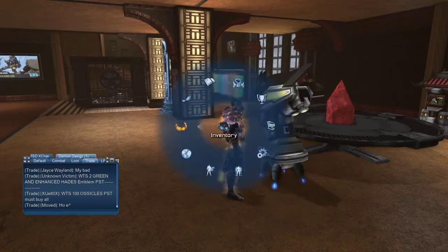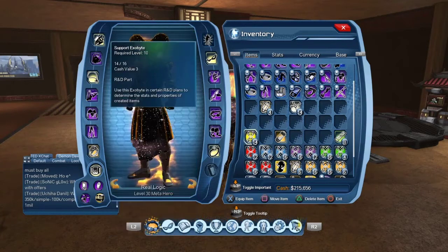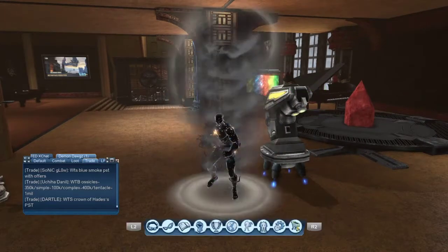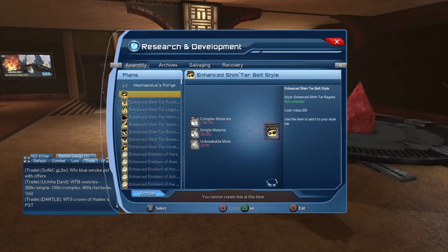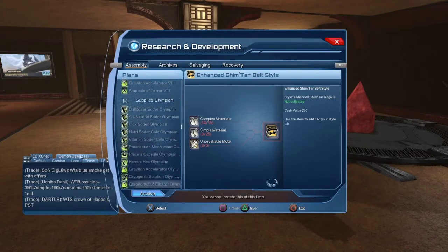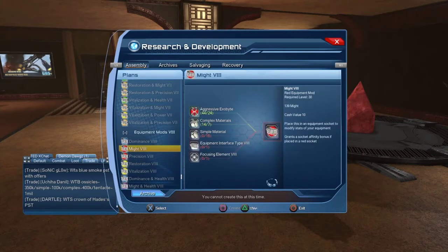There are also additional colors: purple, blue, green, and orange. Each of these exo bits makes a different mod. For example, blue makes Dominance. To make Tenacious exo bits, which are orange, you combine four red and four yellow exhibits. You have the plans right away when you start.